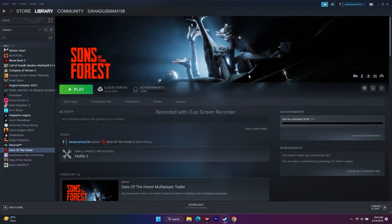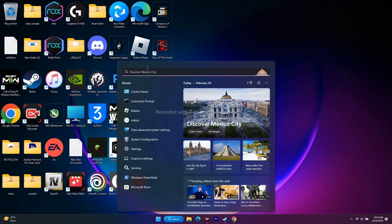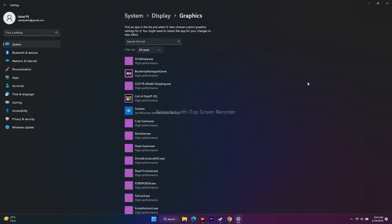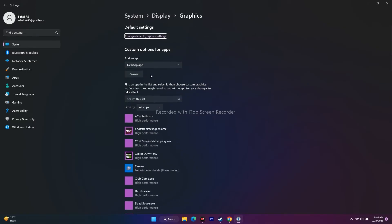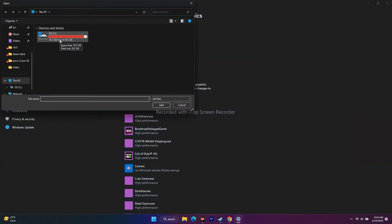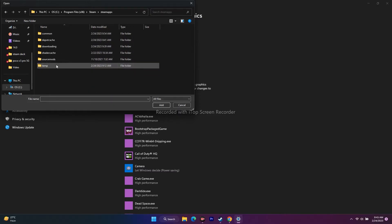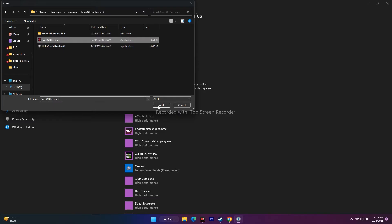The next step is to run the game on a dedicated graphics card. Go to Search and look for Graphics Settings. Click on it — you can see games already added here. Click Browse and navigate to the game installation folder: Local Disk C, Program Files (x86), Steam, SteamApps, Common, Sons of the Forest. Select the executable and add it.